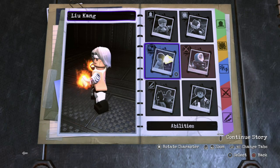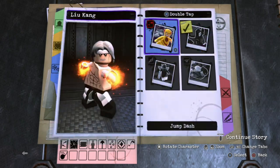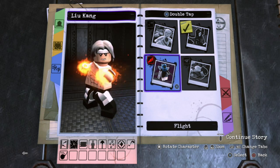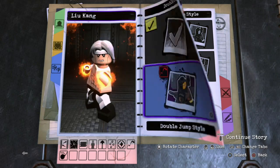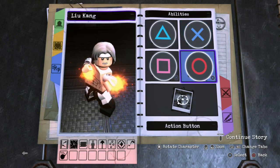We're not gonna be giving him any weapons. On to the abilities. For triangle, we'll leave it blank. For X — can he fly? I always get this confused because I know Raiden, I think he can fly, but I'm not even sure. You know what? We won't give him flight — we'll just give him a double jump. For X, we'll go ahead and give him a hyper jump.